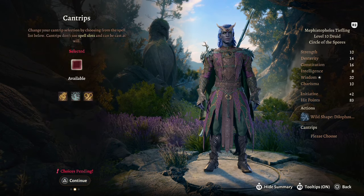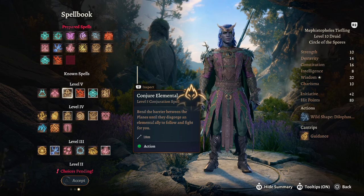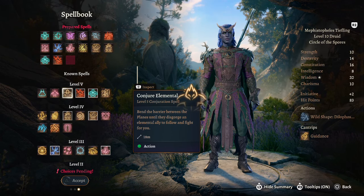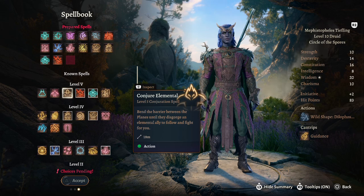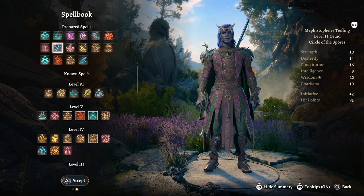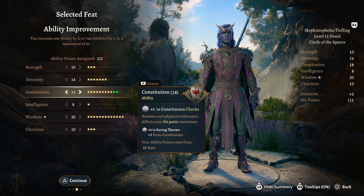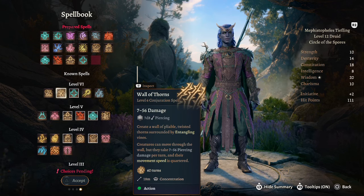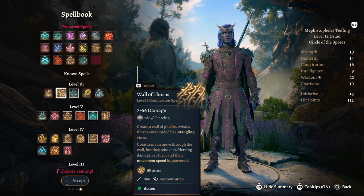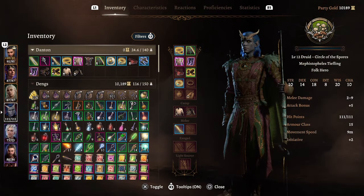Druid level 10 gives us spreading spores, but it only works if you have symbiotic entity available. We also get another cantrip — let's take guidance — and another spell. For this one, conjure elemental. Conjure minor elemental and conjure elemental stack, so you can have both summons at the same time. At druid level 11 we get access to level 6 spells and we'll take heal. Finally at druid level 12 we take the ASI again to keep our constitution high, and for a spell wall of thorns — creatures moving through take 7 to 56 damage per turn, movement is quartered, and it lasts 60 turns. Really, really powerful.